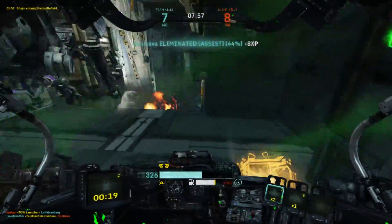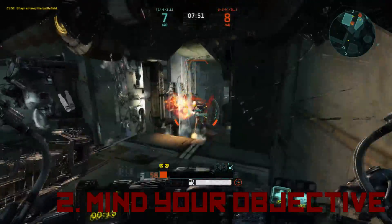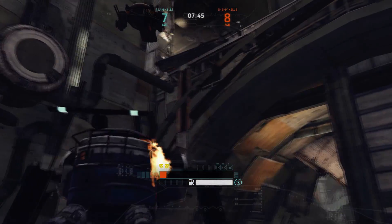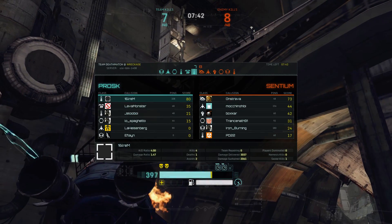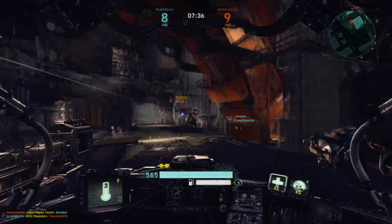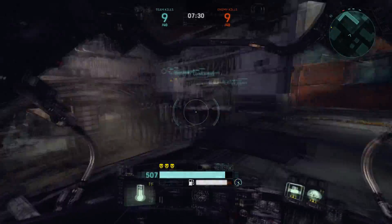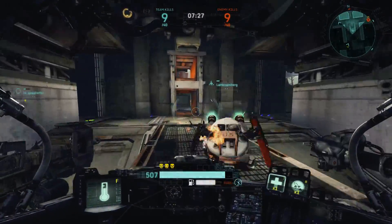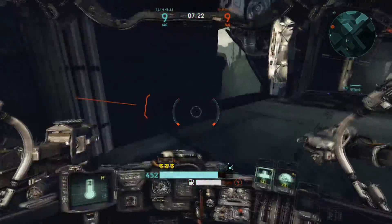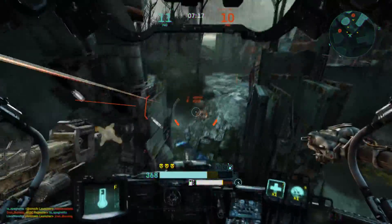Tip number two: Be mindful of the objective. This is especially important in the objective game modes — Missile Assault and Siege — but is often forgotten in deathmatch and TDM. In deathmatch, your goal is to score as many points as possible, because the person who scores the most points wins. So do as much damage as possible. Damage directly equates to points — getting 60% of an assist is actually better than getting 10% of a kill. So go for damage and not necessarily kills.